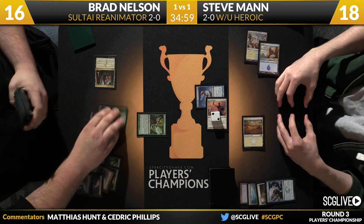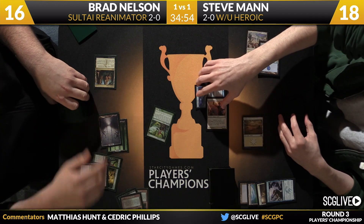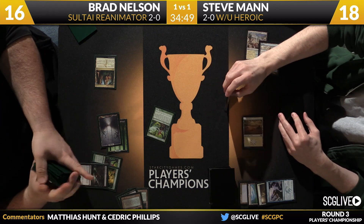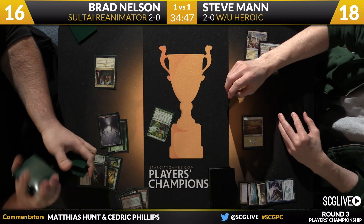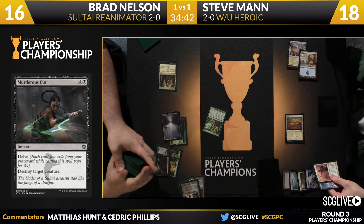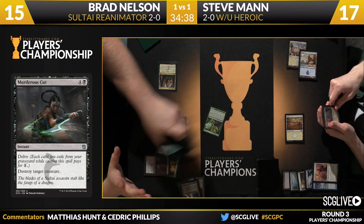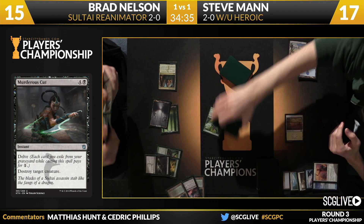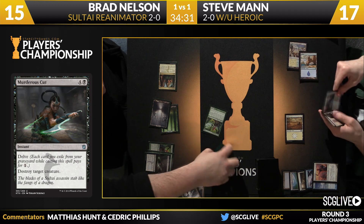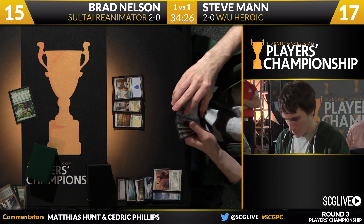Polluted Delta will be sacrificed here by Nelson, going down to 15, as he fetches out a swamp. Two mana allows him to cast Murderous Cut — bye bye Favored Hoplite. Man attacks for one, and that is huge for Brad. His Thought Seize got countered, but by spending the Stubborn Denial on Thought Seize, Man lost his creature. We know how fragile the creatures can be in this deck. God's Willing was not available there for Man, and his third land came into play tapped. All of a sudden the house of cards has crumbled and now he has to rebuild.